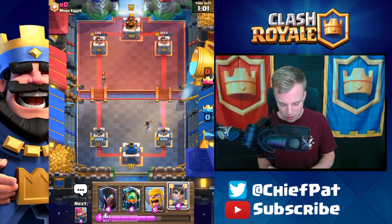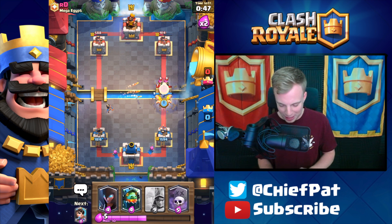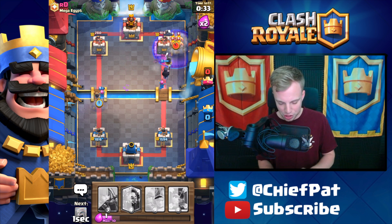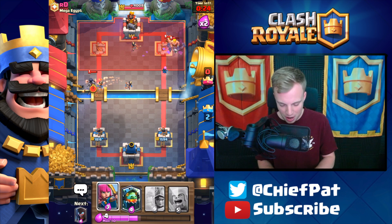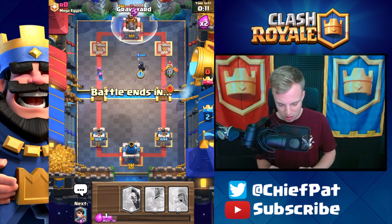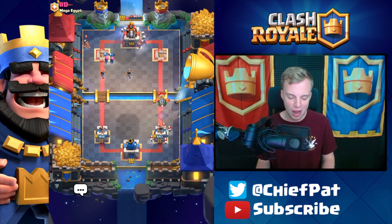Princesses are proving to be OP right now. His three Musketeers go down but he should know I have Barbarians since we're playing literally the same exact deck — those three Musketeers are going to be taken out easily. Graveyard going in with our Night Witch and this battle is about to be gravy because that tower should go down to zero. Princess going in on the left-hand side and guys it is Princess mania right now. GG well played — that should be the end of game number one with 15 seconds left.